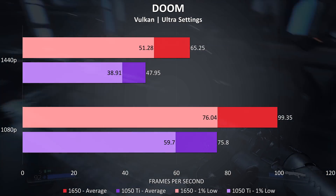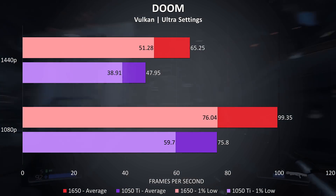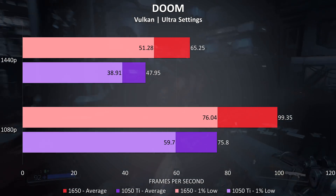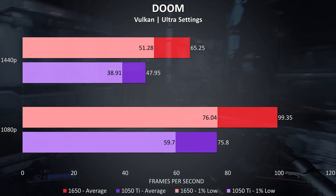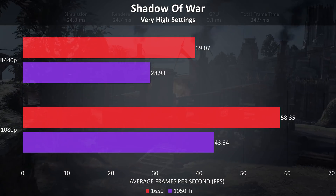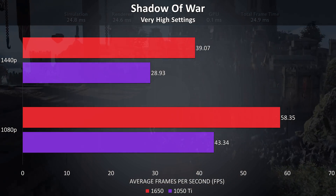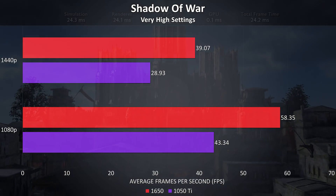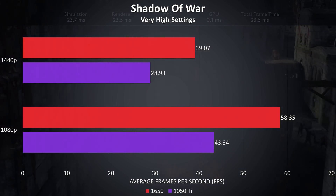Doom was also tested using Vulkan, and there was quite a big difference in this game too. At 1080p the 1650 was 31% ahead of the 1050 Ti, rising up to a 36% boost at 1440p, while the 1% lows from the 1650 were above the averages from the 1050 Ti. Shadow of War was tested with the built-in benchmark and like Rainbow Six Siege is another game that benefits from Nvidia's Turing architecture — at 1080p it came in at 2nd place with 34% higher average FPS over the 1050 Ti, and 35% higher at 1440p.